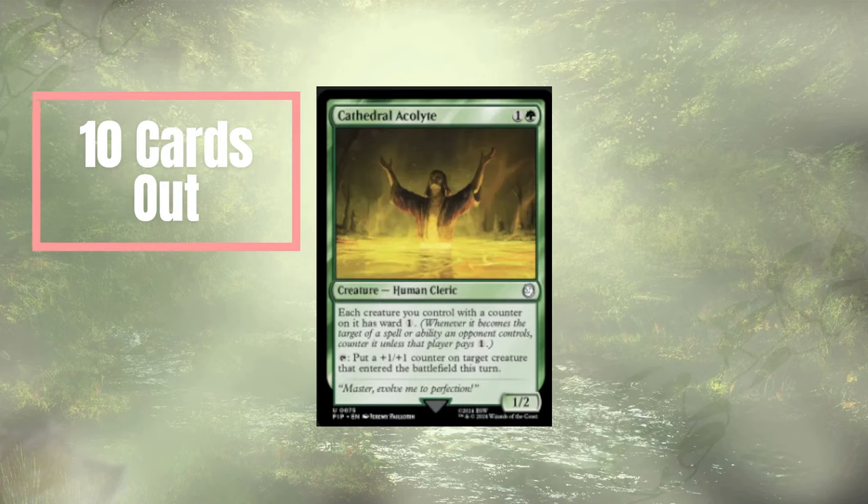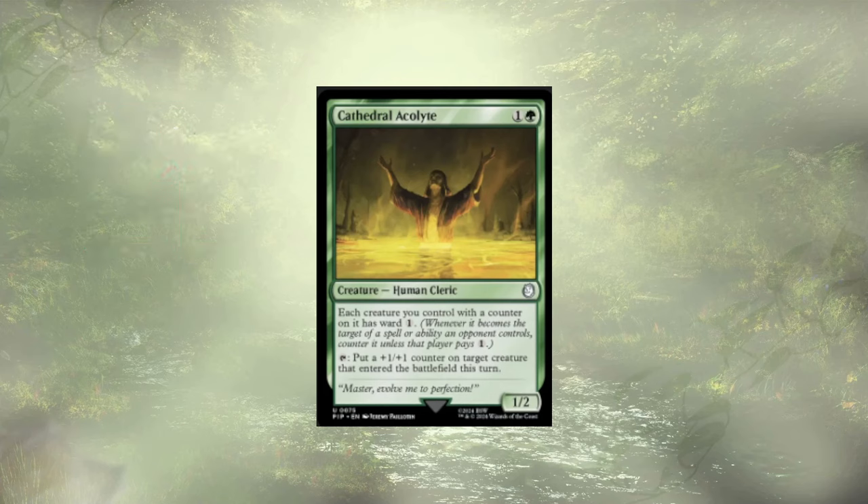Starting off, we have Cathedral Acolyte. Each creature we have with a counter on it would have Ward 1, and we get to tap to put a +1/+1 counter on a creature that ETB'd this turn. It's obviously not a bad effect and the Ward has potential, but Ward 1 is pretty easily payable — it's a very minor tax. In Commander in particular, there's not a whole lot of single target removal, so Ward 1 just isn't all that strong.